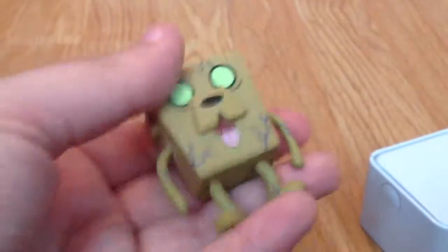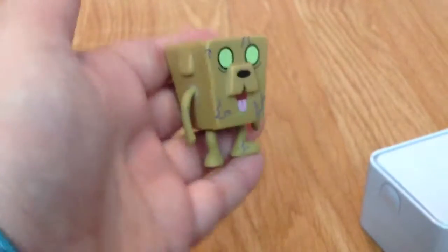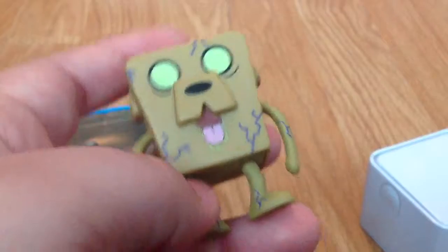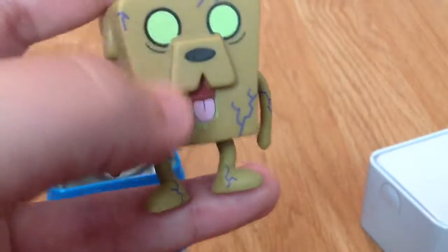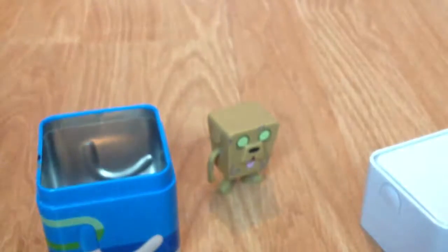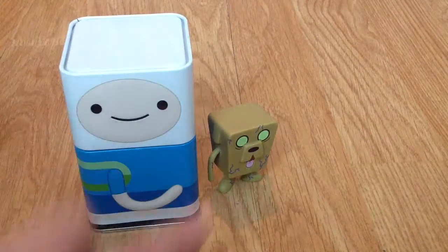They're really light. This is how big he is in my hand - they're not that big but they're really cute. He's a darker color than normal, which is to do with the zombie effect. You can see the little veins around his mouth, he's got slobber, and his eyes look very scary. He's able to stand up, so you can have him on display with the tin next to him, or you can put him back in the tin.